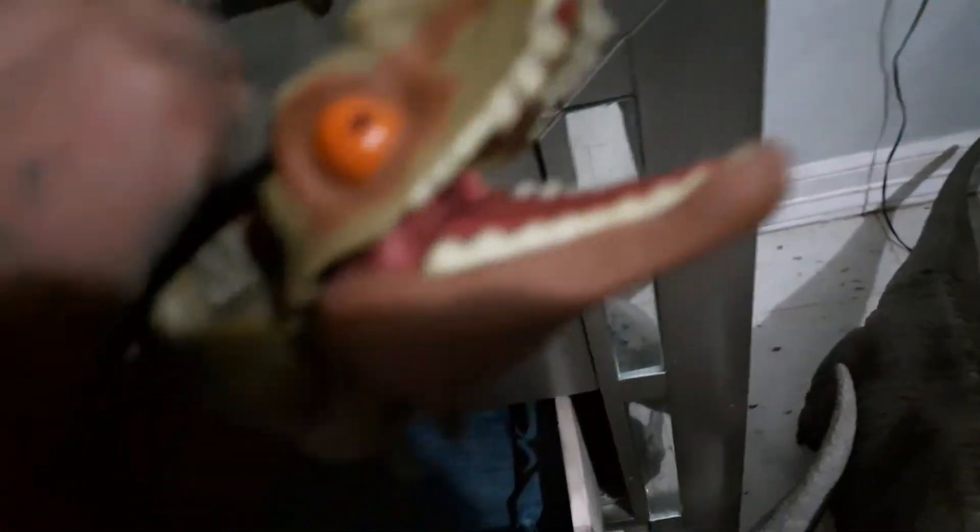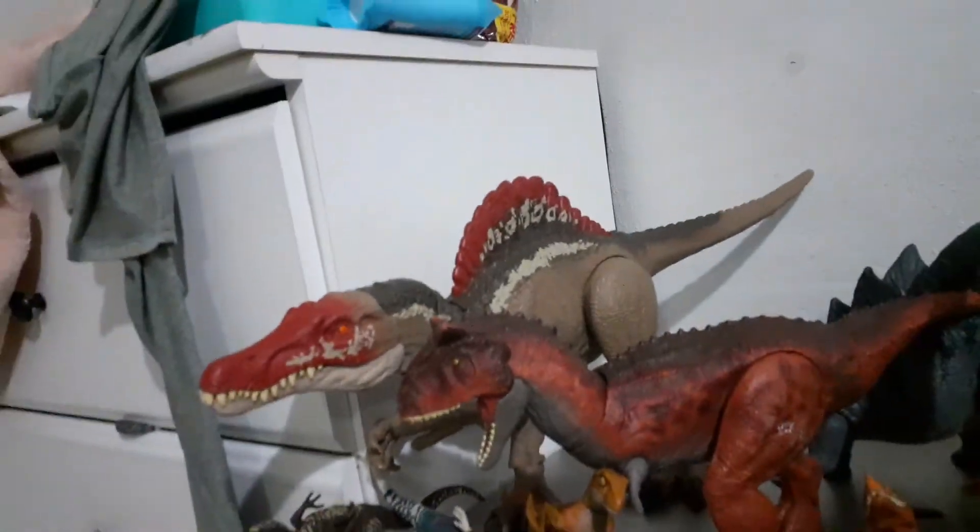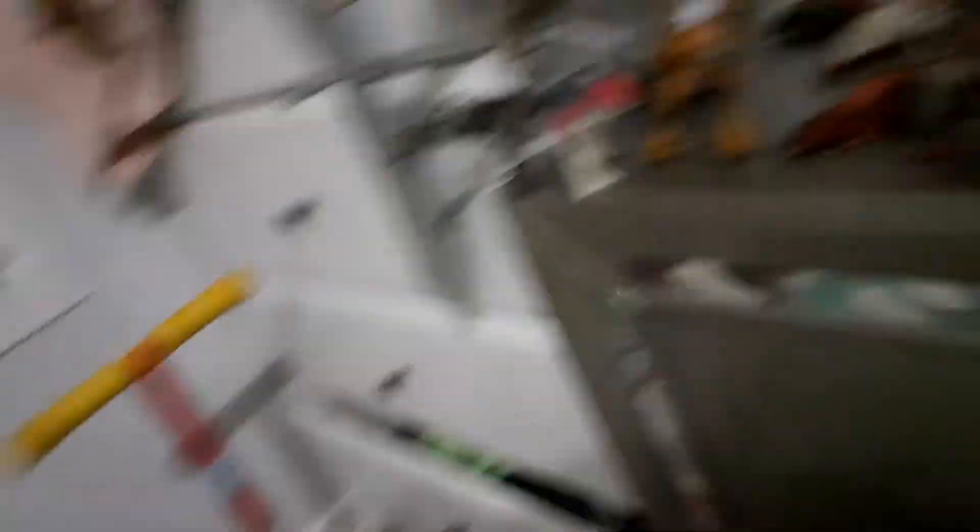Another dinosaur from Snap Squad Camp Cretaceous is the Spinosaurus, which we have over there — the Extreme Chomping Spinosaurus, which is also a very nice toy. It snaps and it has wet eyes.